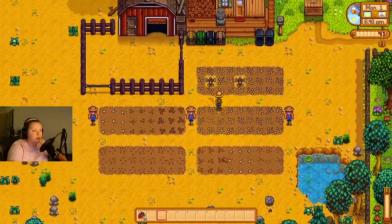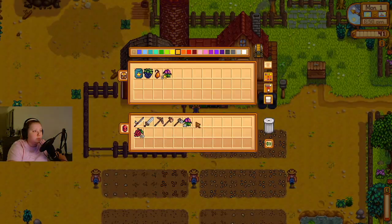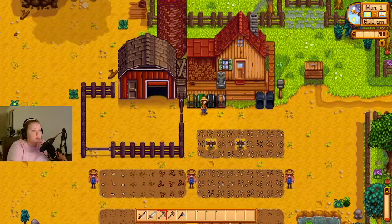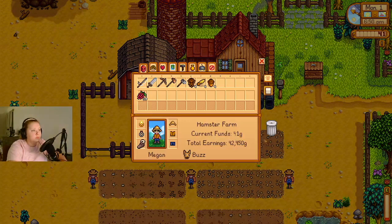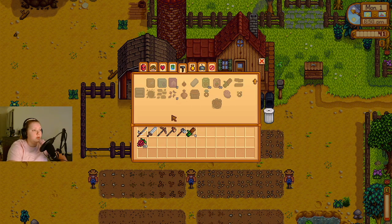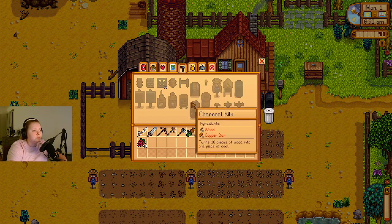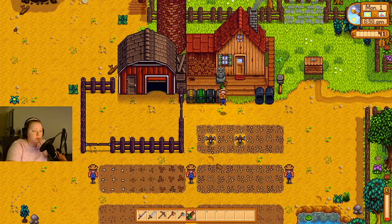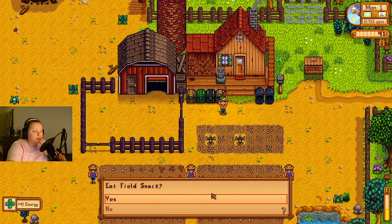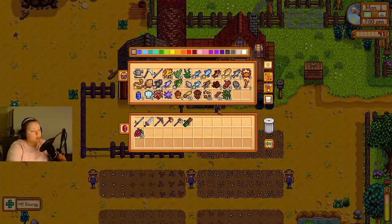We have to hoe up one more plot of land. Oh man, we have like no energy left — we're gonna have to eat something so that we can water. Let's go drop those off. Let's eat these so we can water, and it will probably almost be time for bed after that. I don't know if I'm gonna need this much energy to water — we are gonna see.